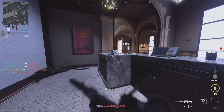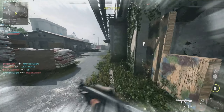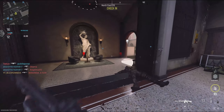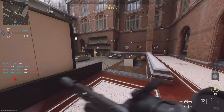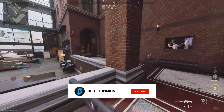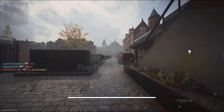I think my favorite addition to the lethal weapons are the drill charges. There's nothing better than throwing that thing at a wall and killing the camper on the other side. How do you guys feel about the weapons so far? Is there anything you would like to see changed or removed? Let me know in the comments. Also, if you could hit the like button and subscribe to the channel if you're enjoying the content so far, I'd really appreciate it.